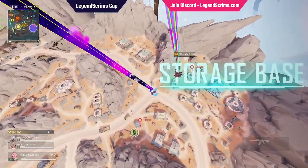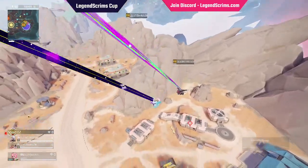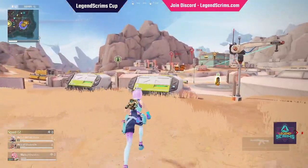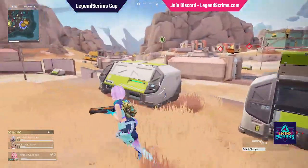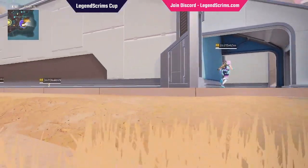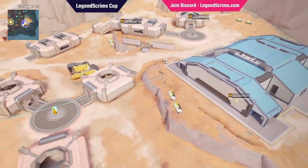Alright guys, we are here - it is already time for the grand finals of the second qualifier of Sunder Saturday. I just got off work so sorry if I'm a little off my usual game. As you can see, we've got Glizzy deciding to land in the purple zone, getting that little additional loot there for a bit of extra pressure.